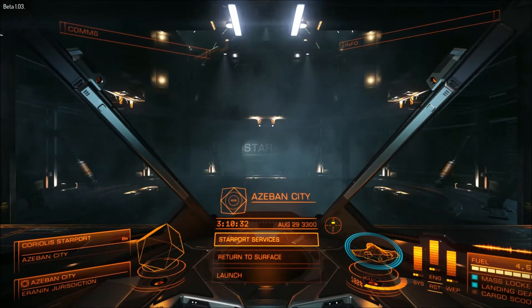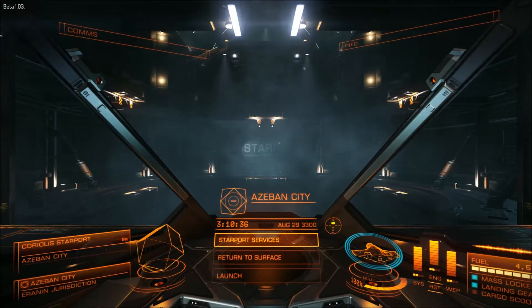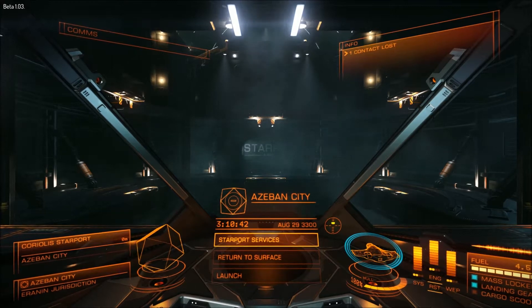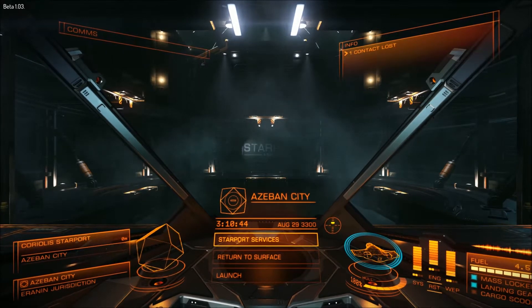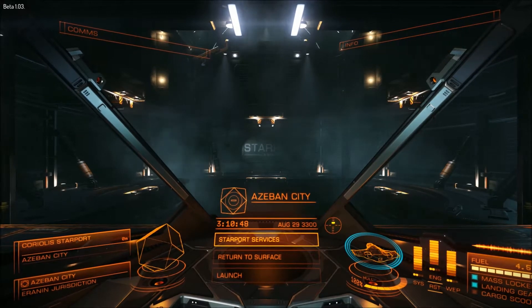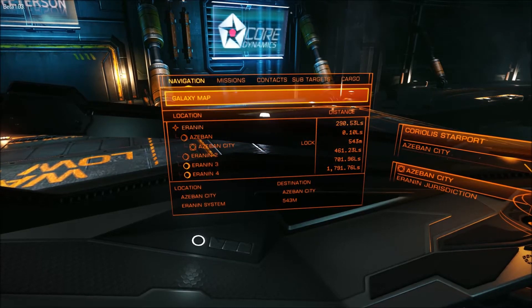I've taken the combat route. I have an Eagle - it's a fighter vessel - and what I mainly do is head to conflict zones, choose a faction, and basically become a mercenary for that side. That's how I've been amassing credits at this point. So without further ado, let's first take a look at the galaxy map.